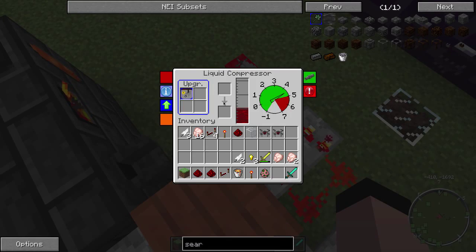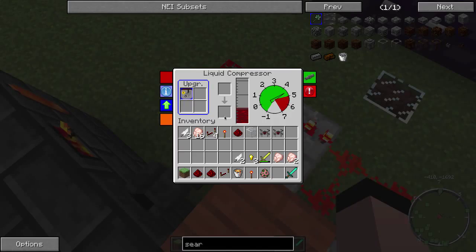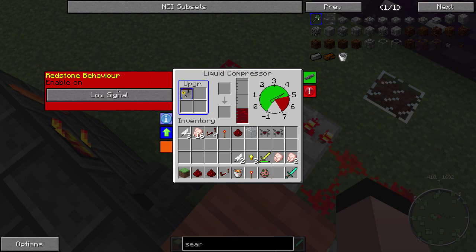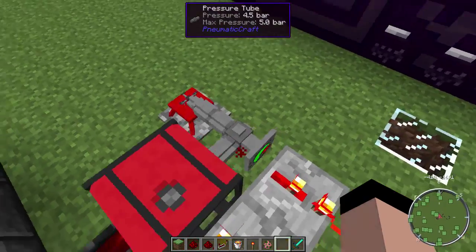You can add the security upgrade and that'll stop the compressor from going into the red and possibly exploding. But you don't want it to waste blood either - you don't want it to run constantly. You can change this thing to enable on a low or high redstone signal. Right now I have it set to low, and I'll show you why in a second.